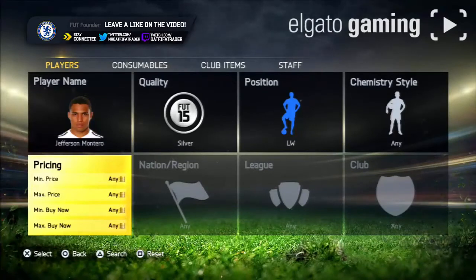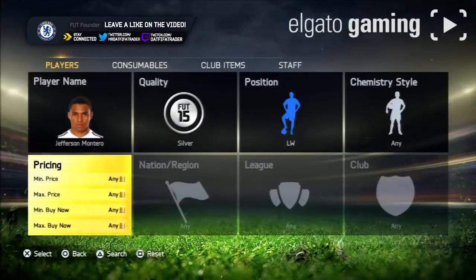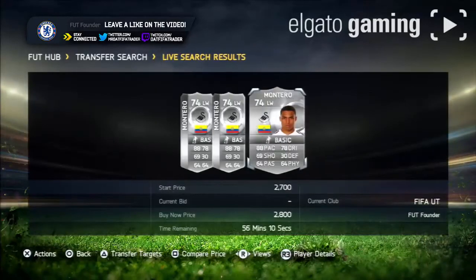What you want to do is search them up at left wing first, or left mid, or whichever position you want, and get an idea of his maximum buy now. Find out his maximum buy now, which I believe was around 2,800 coins.